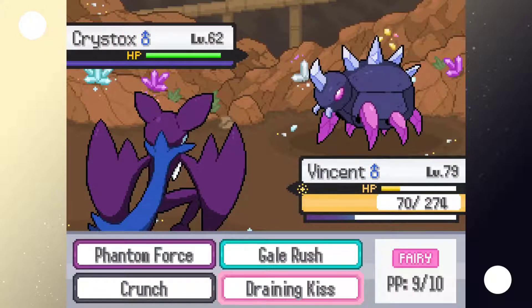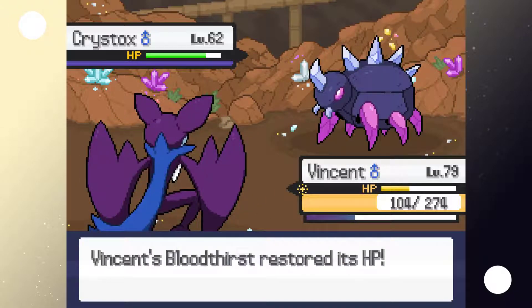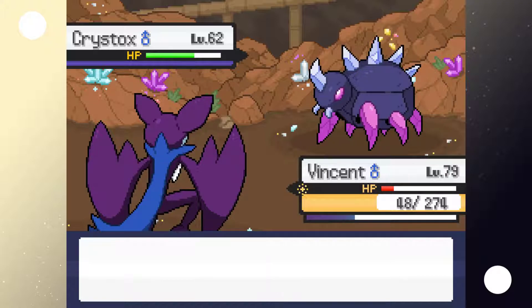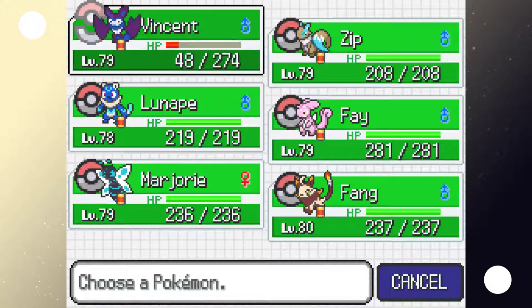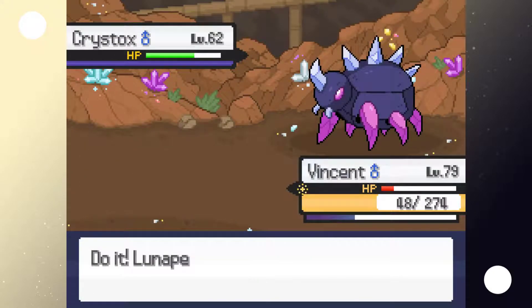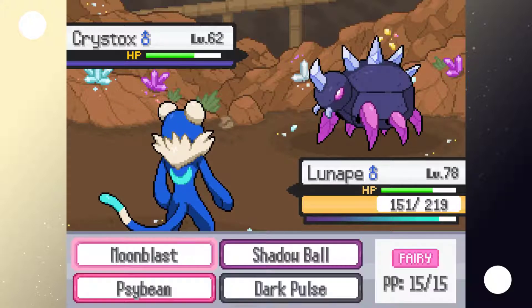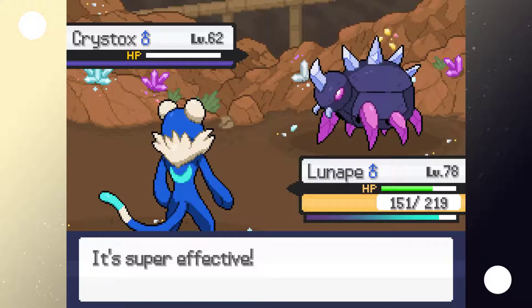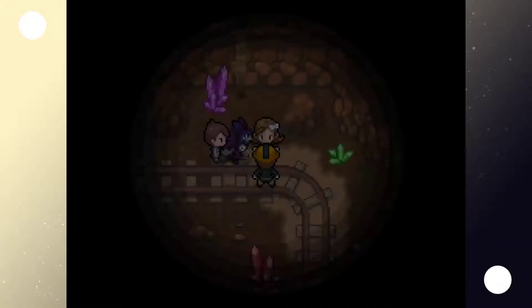Next up is Christox, a rock-poison type with Reflect and heightened defense. It might be more worth it to switch — let's go with Loonape. Now Reflect fades, so we should be fine. We might get a level up on Loonape here too.